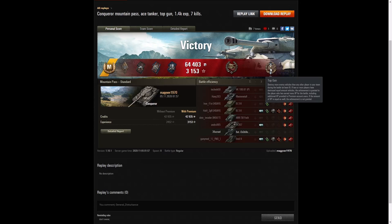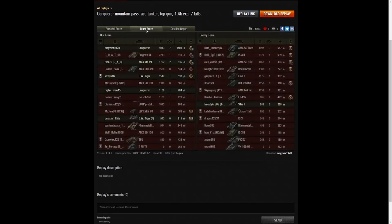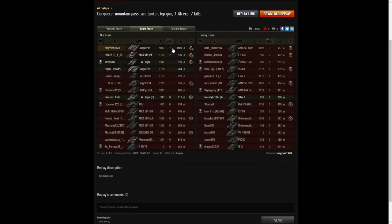He also got a Top Gun for getting at least 6 kills — he actually ended up with 7, just short of getting the Radley's. Looking at the team score, he scored the most damage on his team, but not the most damage overall. The AMX 50 Foch, who came back to defend the cap, got 4,097 hit points, but didn't pick up the High Caliber.